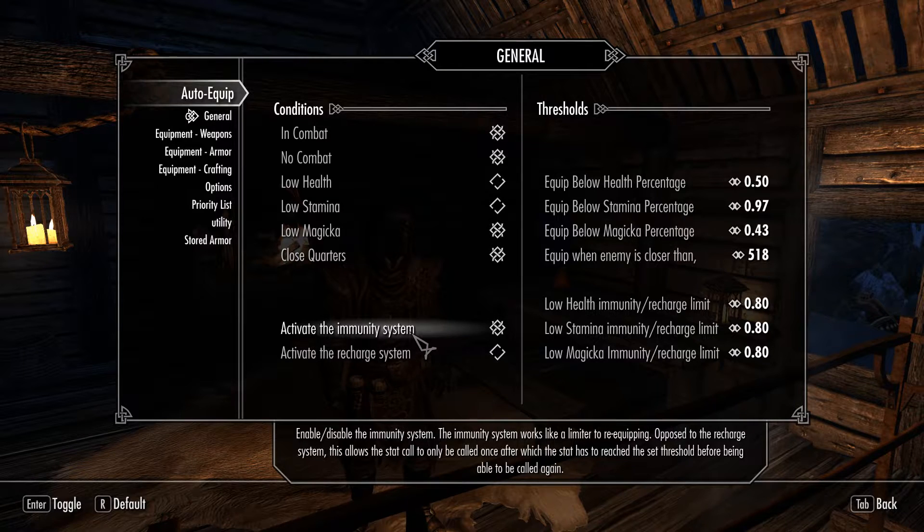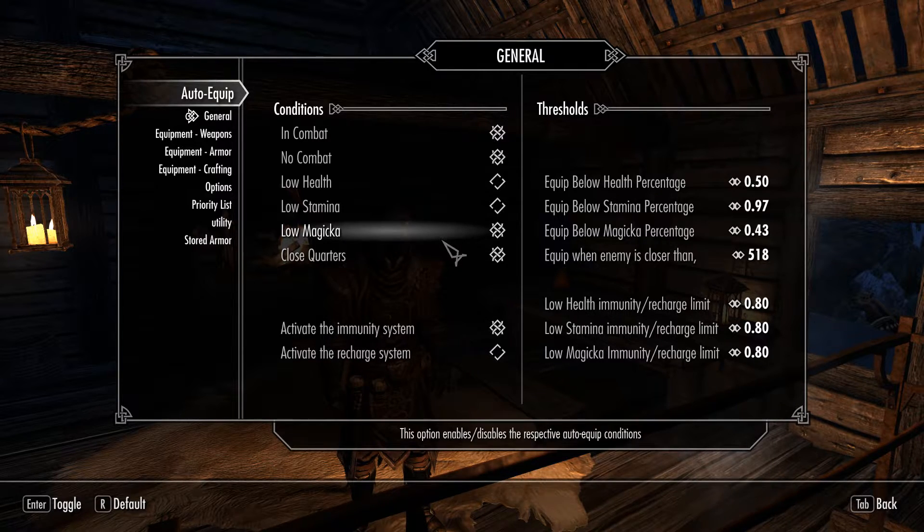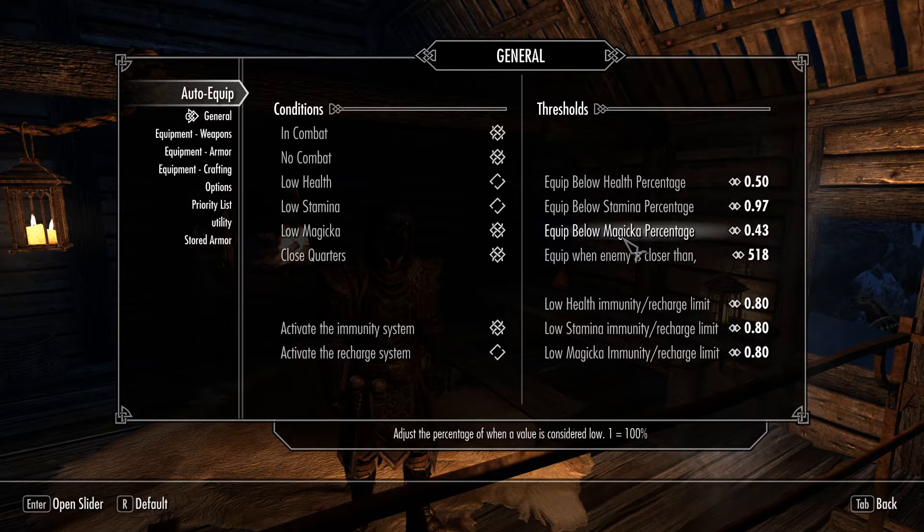Now the immunity system — both of these systems are made to stop continuous re-equipping. The immunity system makes sure that a call cannot be made until it has reached this threshold. For example, I get below 43% magicka, I equip my low magicka set, but then I regen back above 43%. I'll use a spell, go below, regen above, go below again — and it will re-equip all the time, if I had not implemented the immunity system and the recharge system.